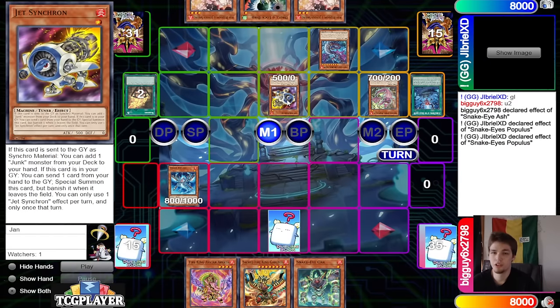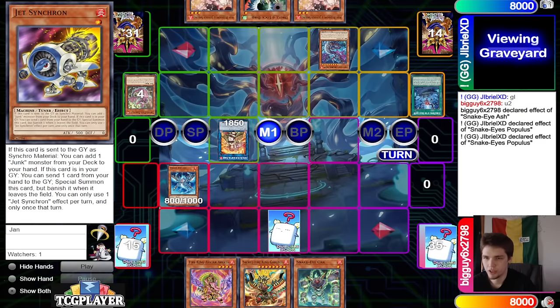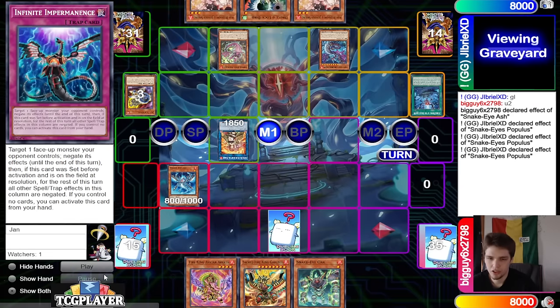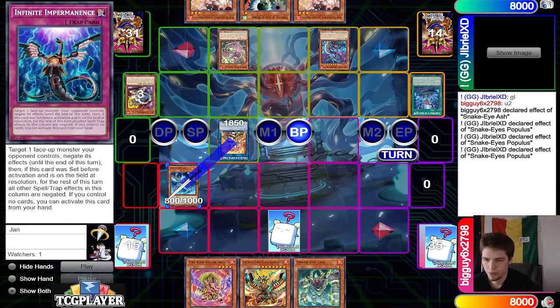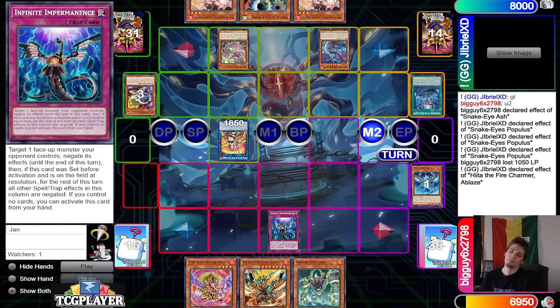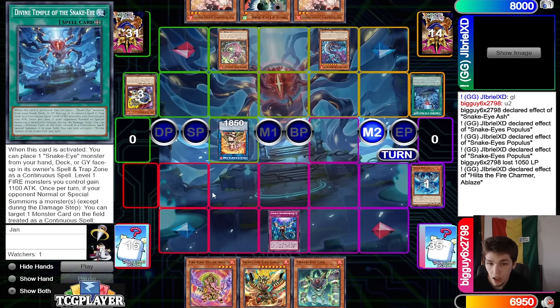Activate the field spell on Trap Zone, the Flamebird, Normal Summon out Judge Synchron, then turn those into Hida. Populous, Dispel, and Trap Zone itself. The plan is to beat over this and then Hida takes it, right? Battle phase, beat over. We have Garunix that we could activate but we don't do that there — it won't work except during the damage step.